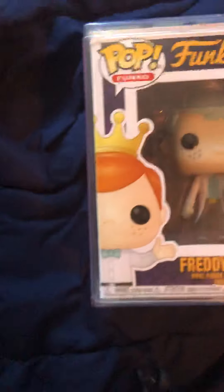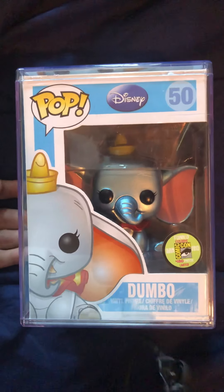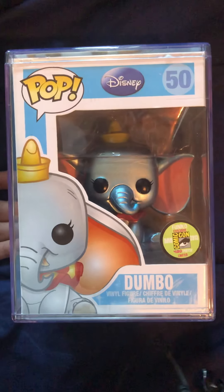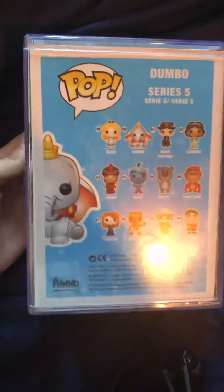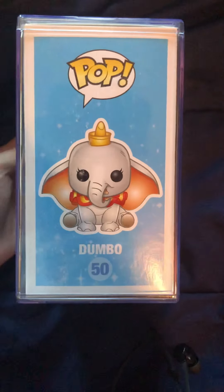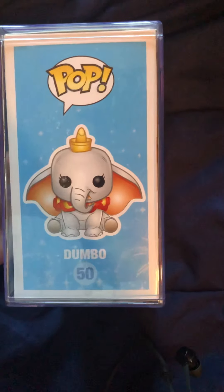That one is 6,000 pieces and this one is 3,000 pieces. The next item I got in is a metallic Dumbo — this is like my tenth time owning this piece. It's about a $600 pop. That mark on the box is not a flaw, just a scuff — the pop itself is mint. I paid $450 from a good friend of mine, basically a best friend.